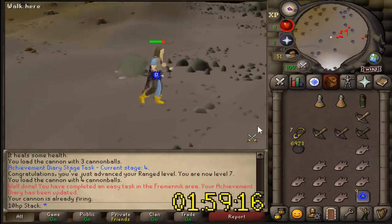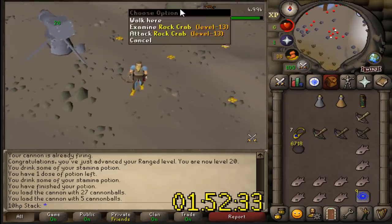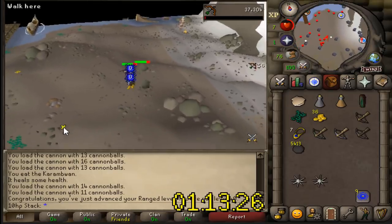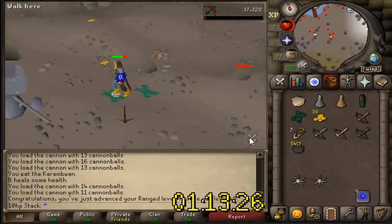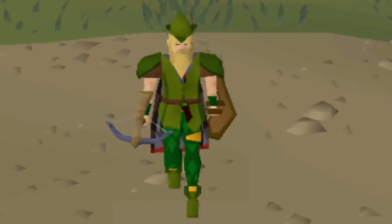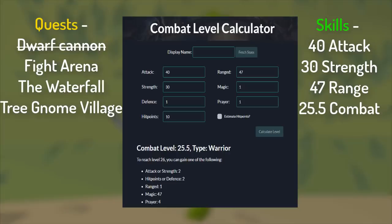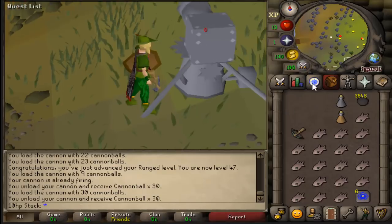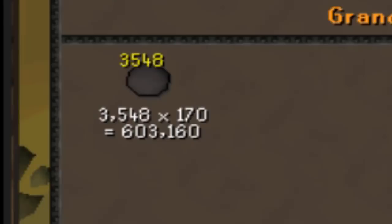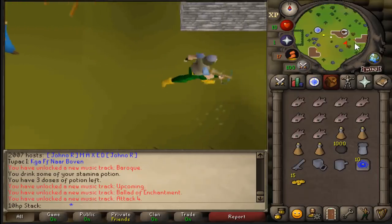I have my other account here grabbing crabs so we can get experience as fast as possible. 30 range in under 20 minutes — let's go! We just got ourselves 40 range in under one hour's time, that's actually pretty good. We did it — we got ourselves 47 range, putting us at 25.5 combat. We ended up using just under 3,500 cannonballs, meaning it only cost us around 600k to get 47 range. Fairly inexpensive.